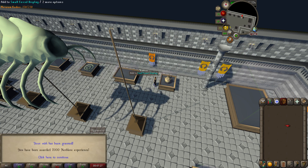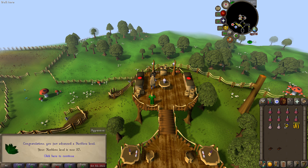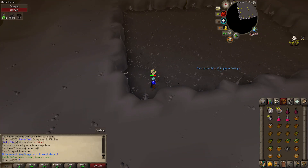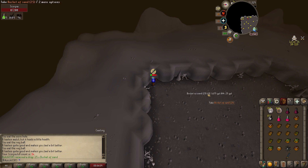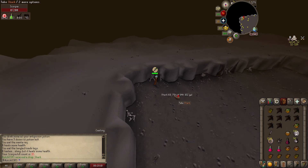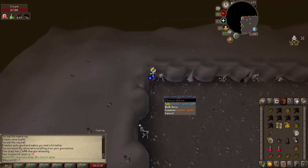Added some more lamps from collecting fossils, getting over 57 herblore — we're going for 58 so we can get the herb sack. Got a scorpion slayer task for Konar slayer, and decided to try Scorpia because we're looking to get the dragon scimitar — the 1 in 128 drop. Could also try soul wars but Scorpia seemed fun, and it'd be nice to get on the high scores.